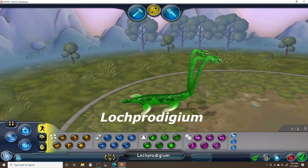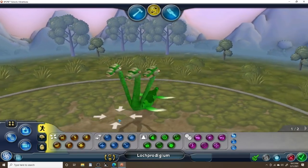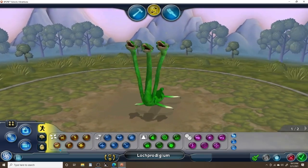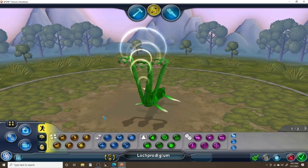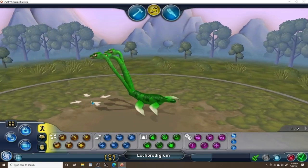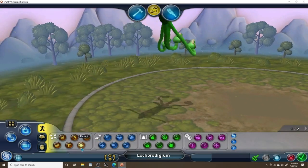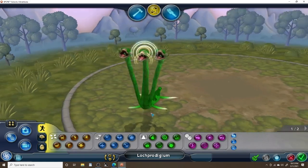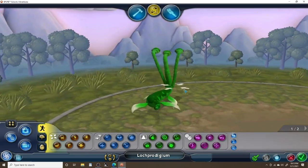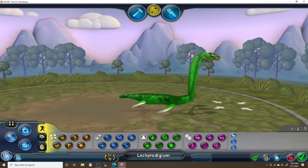Last but not least we have the Loch Prodigium, the Plesiosaurus descendant. With this guy I was only able to do what the complexity meter would allow, because Spore doesn't take kindly to creatures with more than one head. The reason I wanted the Loch Prodigium to have three heads is because it's basically supposed to be a cross between the Loch Ness monster and the Hydra — that was my goal. Other than the three heads it's pretty basic. Let me know what you think in the comment section down below.